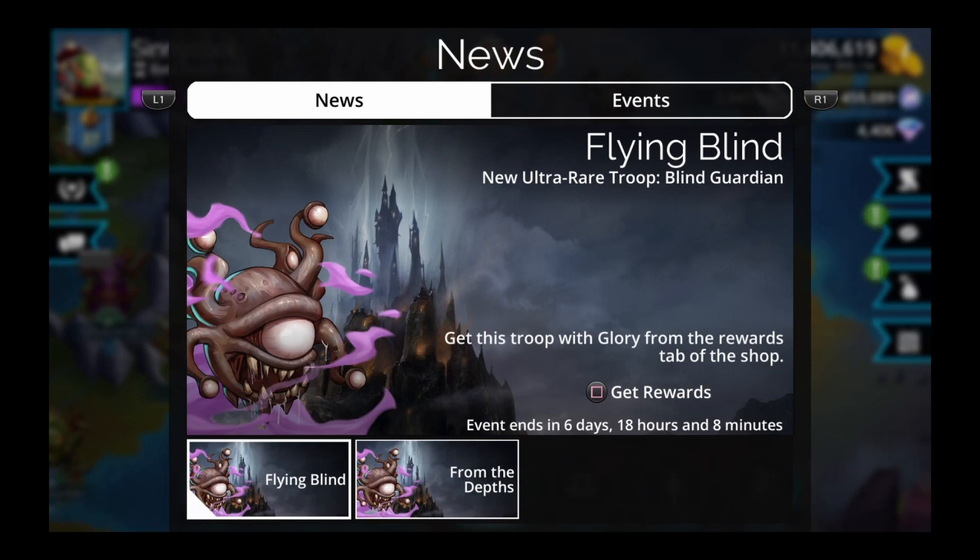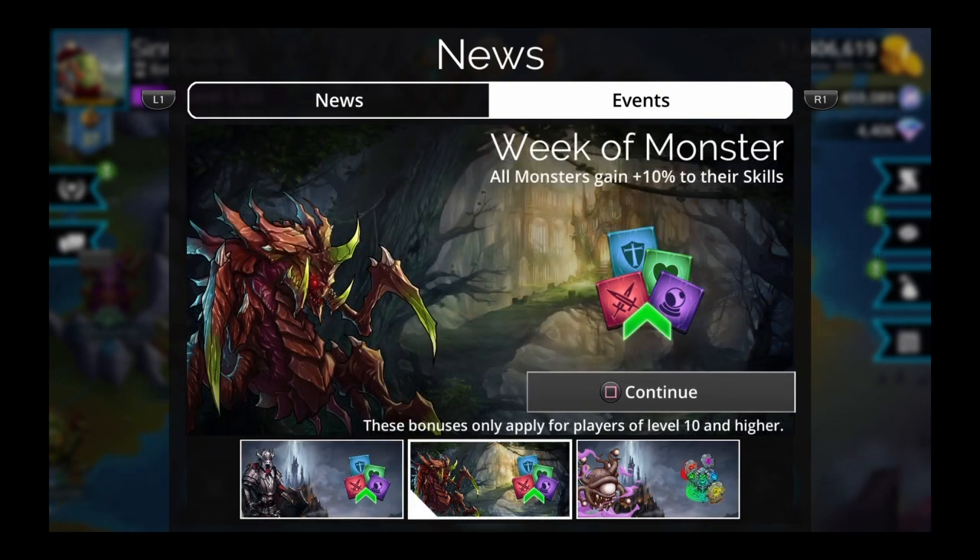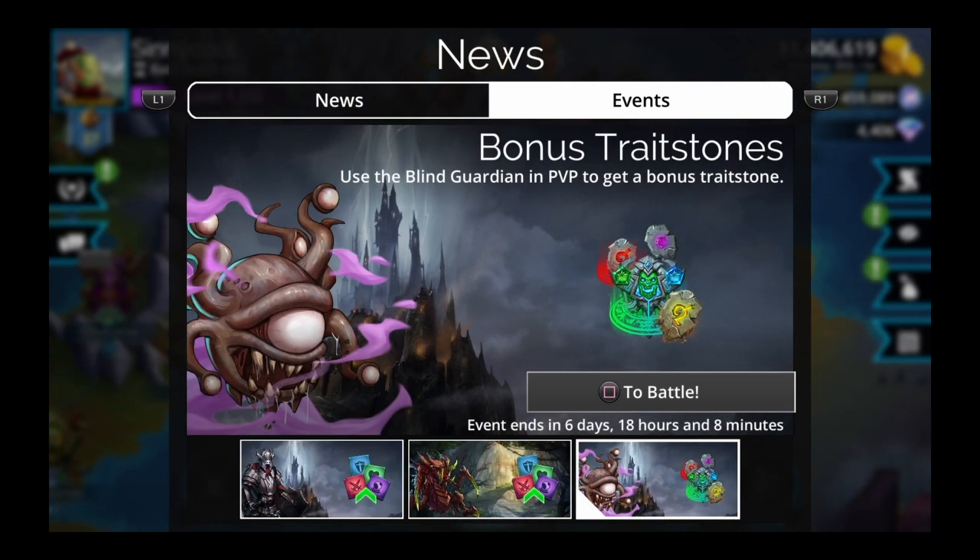This week we have the world event Flying Blind with the Blind Guardian. It's the week of Darkstone, so all Darkstone troops gain 10% to skills. It's also the week of monsters, so all monsters gain 10% to skills. You get bonus trait stones for using the Blind Guardian in PvP. These are always a bit clunky — you could just go to the kingdom where you need trait stones and use Rowanne instead. The Blind Guardian has to drain before it can explode, so it has to wait on the enemy team to have mana, which makes it hard to recommend.